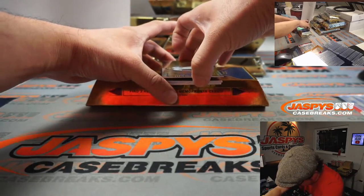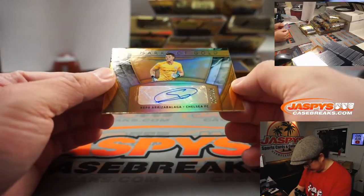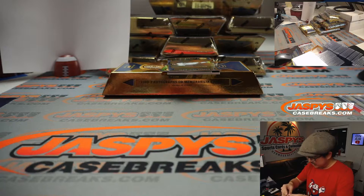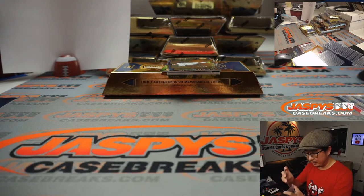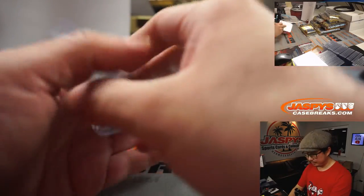That's our first autograph back there — Marquinhos is going to help us out. Let's slide out the first autograph right here. It's Kepa Arrizabalaga for Chelsea Football Club, 33 out of 149. That goes to Jason in number three.